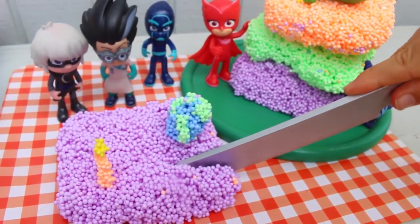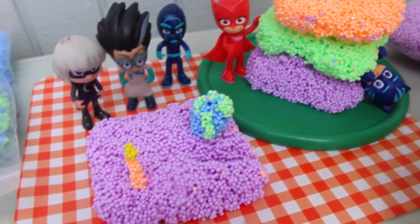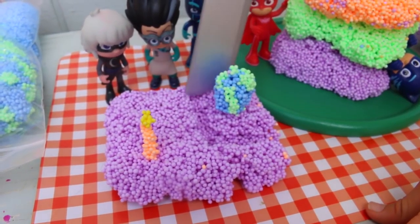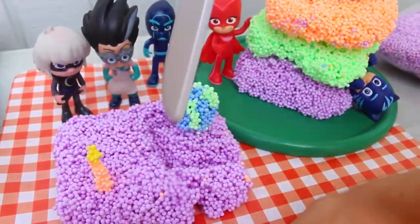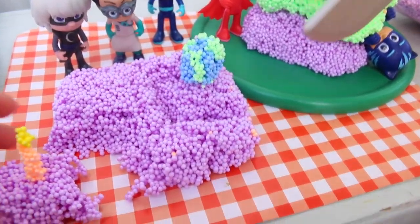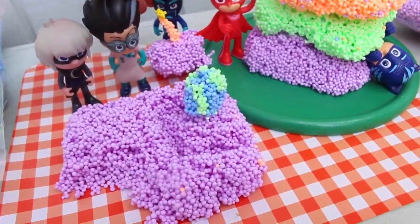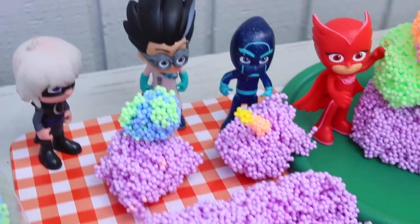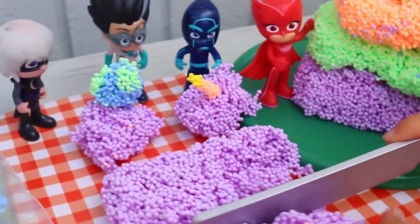Well, why don't we slice up one of the cakes? And what in the world is Catboy doing over there? That's funny. That's a big piece. Is that for Romeo? Yeah. That's perfect. Night Ninja gets the candle. Okay, so here we go, Night Ninja. There we go - that looks awesome. And then Luna Girl - sorry, you just get plain. Oh, poor Luna Girl.